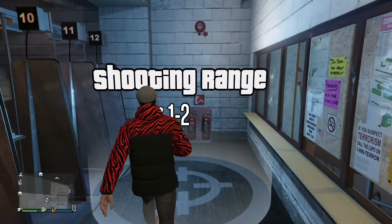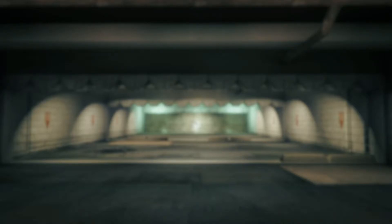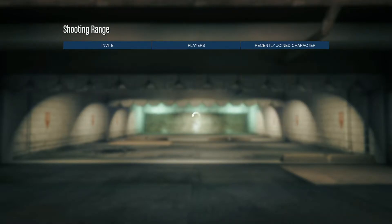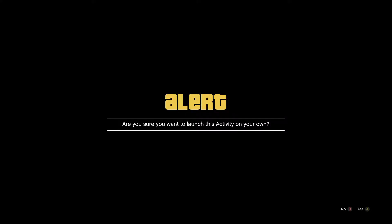For the Xbox One version, hit right on the directions pad to start the shooting range. There will actually be two load screens. The first one will ask you how many rounds you want to do, what radio station you would like, and you can also invite one friend, because you can have between one and two people participating. If you hit confirm settings you can invite one more person, but I'm going to play it solo so I just hit play.